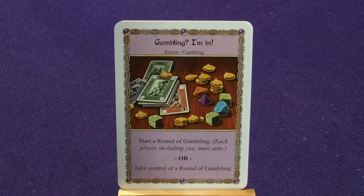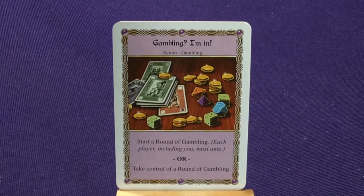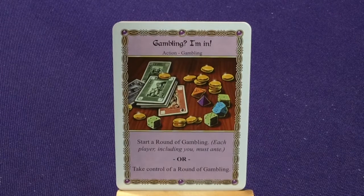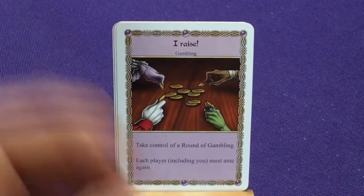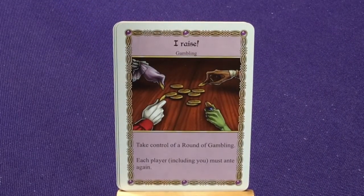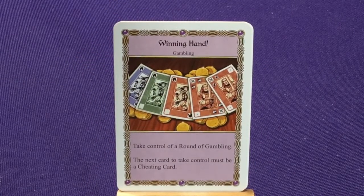Every character in every version of the game will have these cards or very slight variations on them. They'll have Gambling I'm In, which is an action gambling card — it starts your round of gambling or lets you take control. She has six copies. She has two copies of I Raise — take control of your round of gambling, and each player including you must ante. And two copies of Winning Hand — take control of the round of gambling; the next card to take control must be a cheating card.